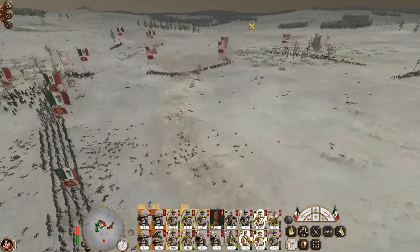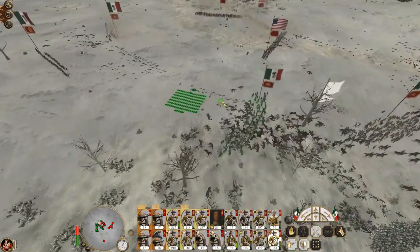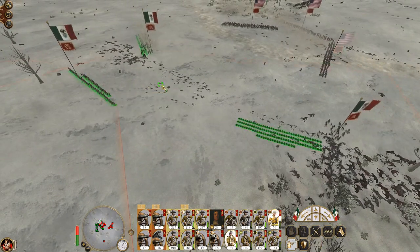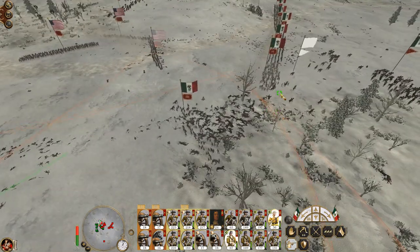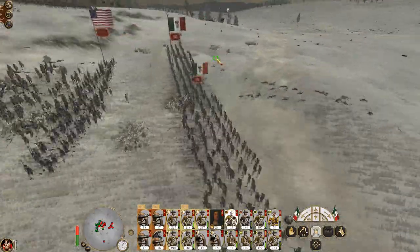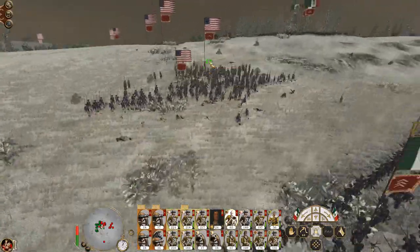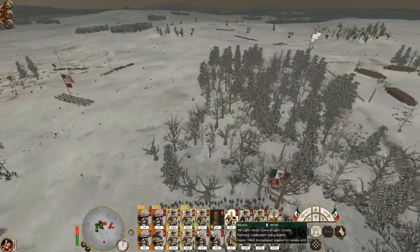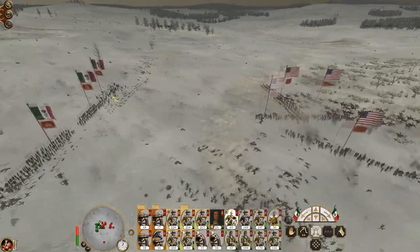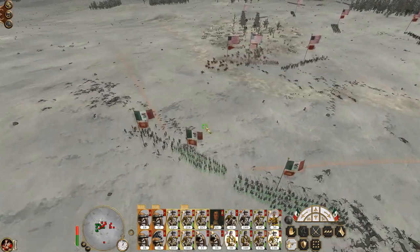I don't know if they're trying to charge me, but if they aren't charging me they're going to get a volley right in the face — or the back. Whereas we, as the Mexicans, we have the high ground. So what are they? Tribal Auxiliary? Yeah. Fall back. Move my guns.